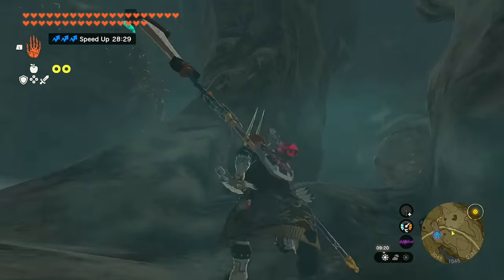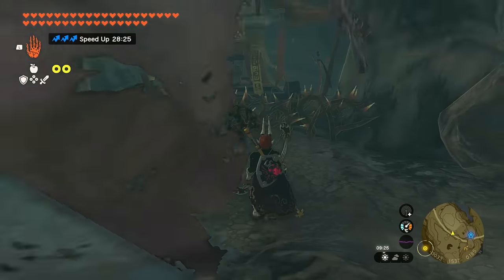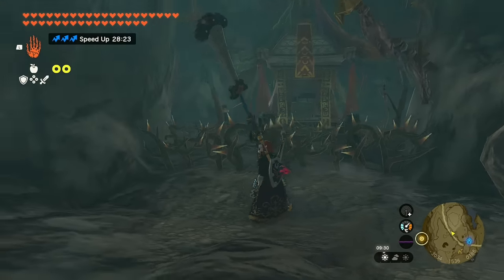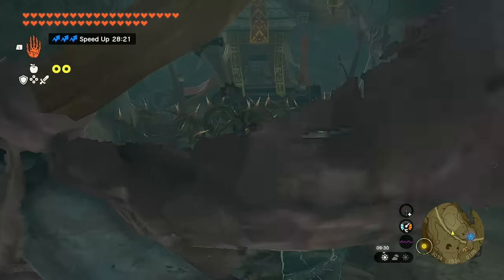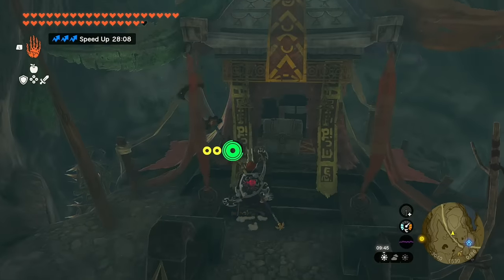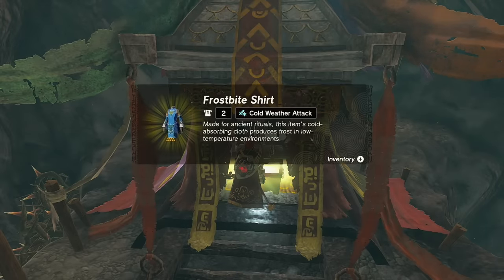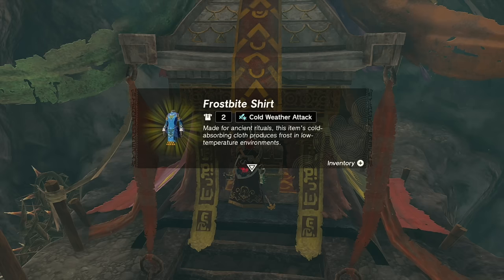As you head up, make a quick right. You'll see some pricklies in place of the altar you need to get to. Hop over them, and that's going to be the frostbite shirt, which gives cold weather attack. We'll go over what cold weather attack does in just a bit.